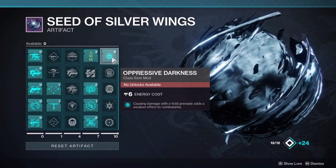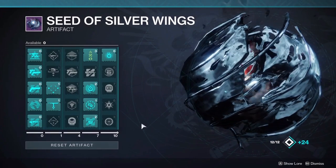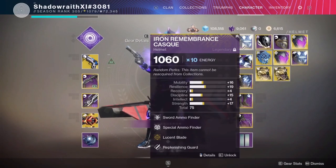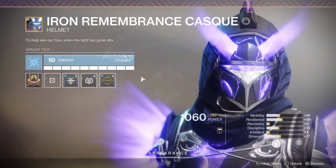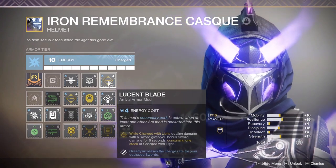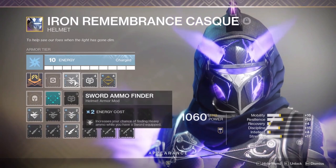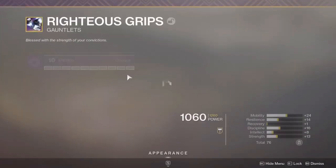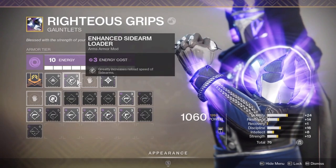We have Oppressive Darkness for the 30% debuff and Enhanced Sword Scavenger for the extra sword ammo. Now jumping over to Armor — I'm not using an exotic here, but I'll give you some examples once we jump in. If you are using an exotic, you cannot use this Lucent Blade mod — I'm using it just because I have the slot for it. If you use an exotic, you won't have that fourth slot, so you can swap it out for Special Ammo Finder, Sword Ammo Finder, or a Discipline mod. On Arms, we have Stacks on Stacks, which gives me two stacks of Charge with Light instead of just one, plus Enhanced Sidearm Loader and a Mobility mod.